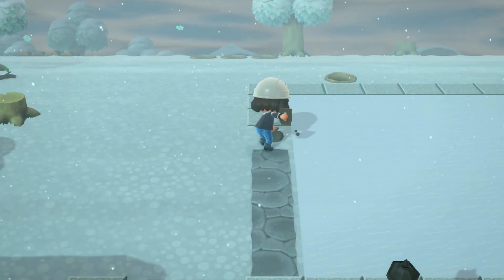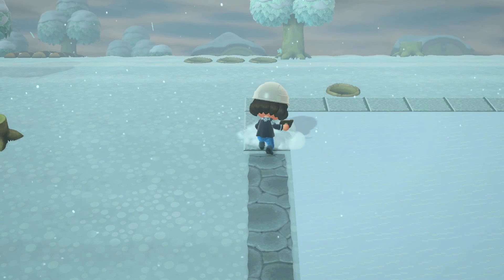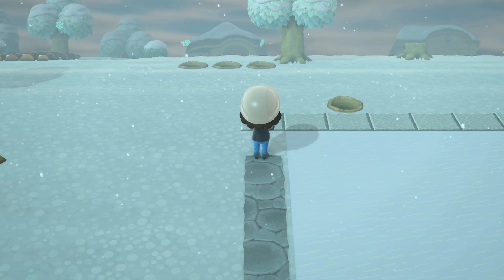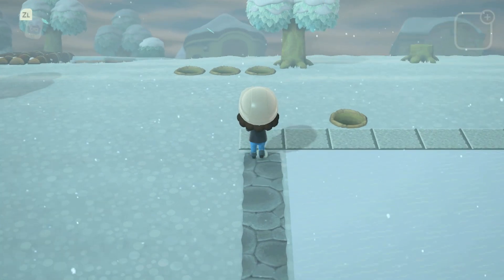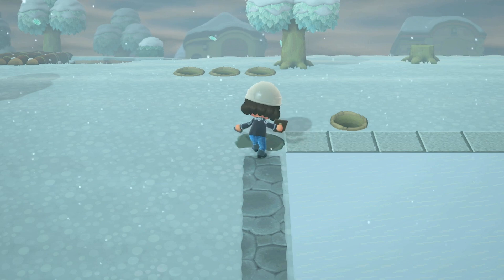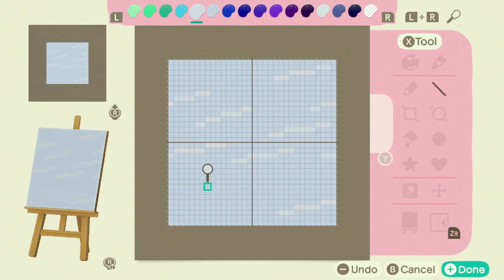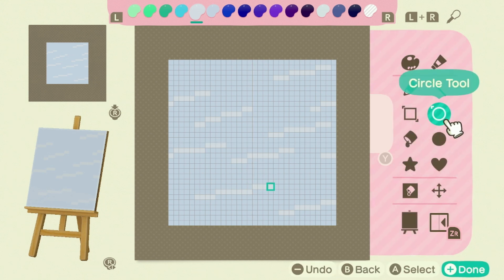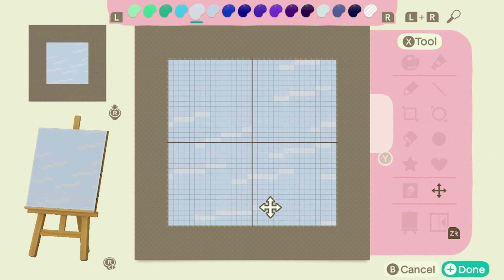After placing it, I decided I wanted my path to extend all the way to the left of the rink, which required me to take part of it up and put the in-game pathing underneath so it looks correct. Now that the ice is placed, I decided to alter the pattern just a little bit — I didn't like how the lines were looking because I hadn't dragged the design from one side to the other, making them look choppy. Once I made those changes I think I'm happy with it.